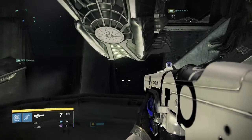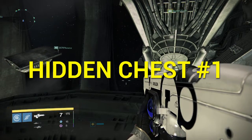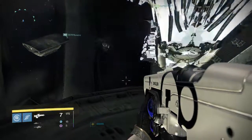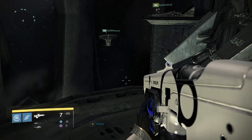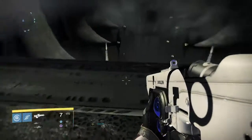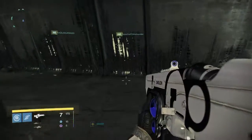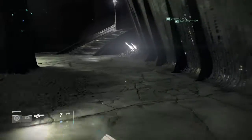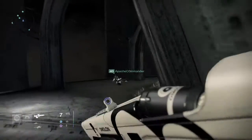All right, so once you're in the raid, the first hidden chest is going to be located after everybody does the platforming stage with the ships. So once you have fun watching everybody fail a couple times platforming over to the other side, what you'll want to do is make your way over to the other side of the map. Once everybody is up, just go around to the back of the building where you first come up from the ships.